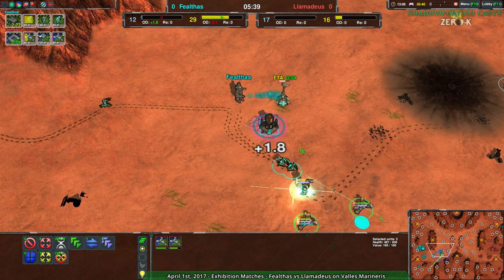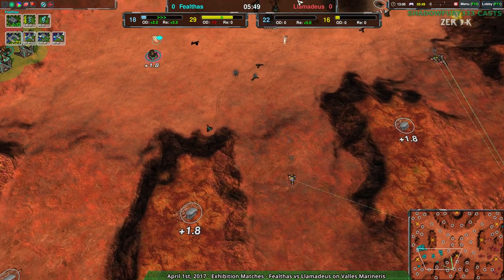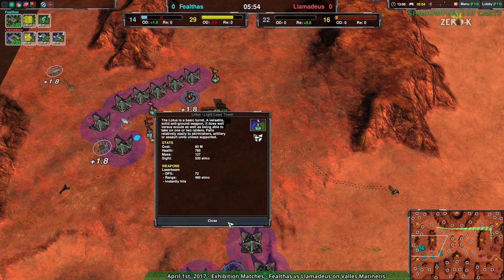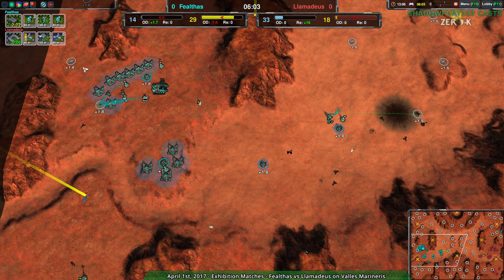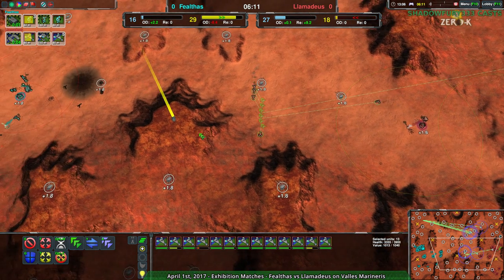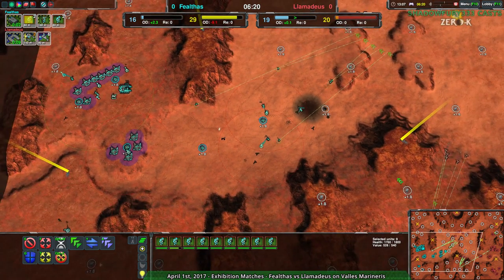The problem is that Fealthas isn't really going for a lot of anti-raider defenses. Defenders aren't enough because they have 300 HP, and lotuses only deal 72 damage per second — not really enough against that many daggers. Honestly, I would have liked to see a Stardust, at least inside Fealthas' main base — set up a Stardust or something that way to just get rid of the daggers. At this point, Llamideus already has 13 daggers on the field compared to 9 glaives, and glaives already had a bit of a disadvantage compared to daggers. I don't see Fealthas easily recovering from this.